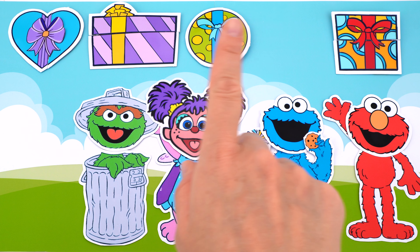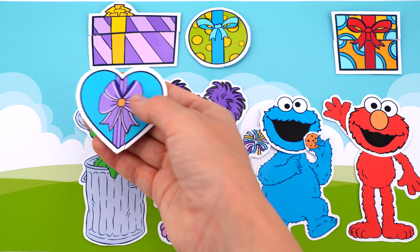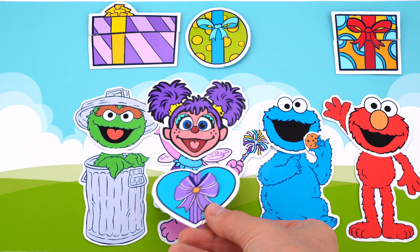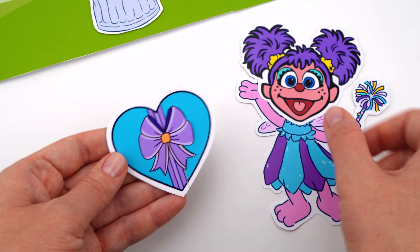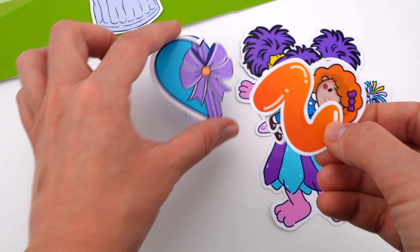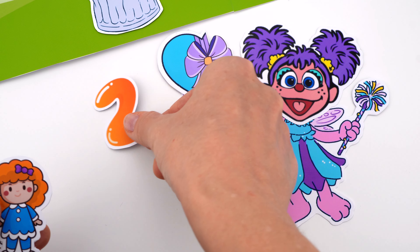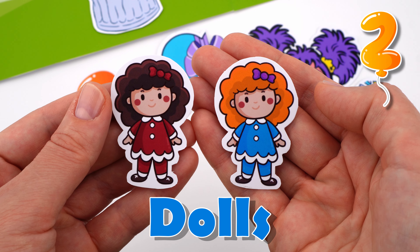Let's choose the next gift. I like this one. Do you know what shape this present is? That's right, it's a heart. I'll give the heart to Abby. Let's open the present together. Wow, what's it? It's the number two. And we have one, two cute dolls.